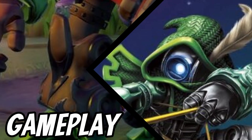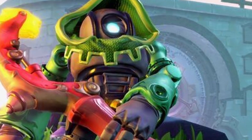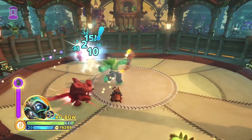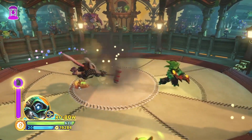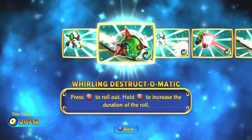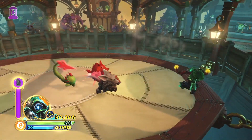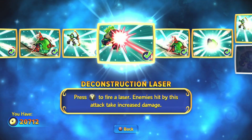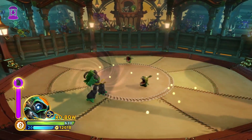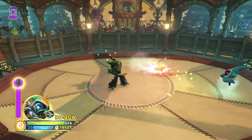Now that we know who or what Robo is, let's check out his gameplay. Robo has three attacks. His primary attack is an arrow shot that's good for damaging distant enemies and has a combo for closer enemies. His secondary attack has Robo roll into a spiked ball for a quick and powerful rushing strike. And his tertiary attack is a long-range beam that damages enemies and tags them with a debuff that increases the damage they incur from Robo's attacks.